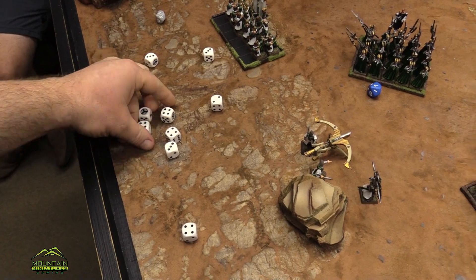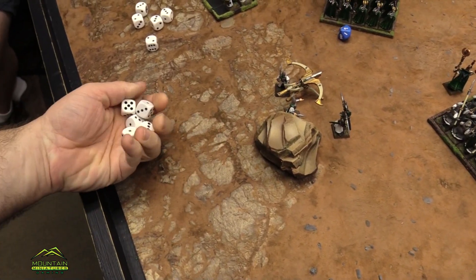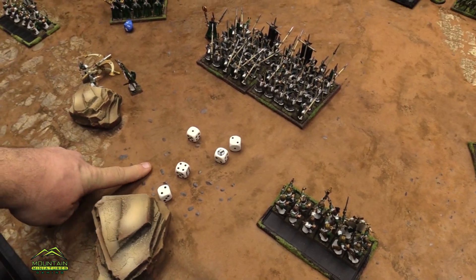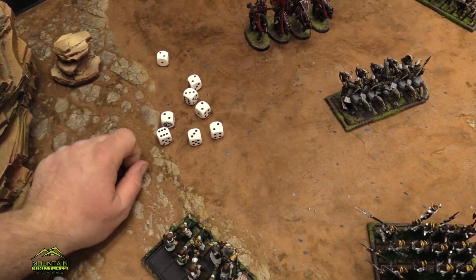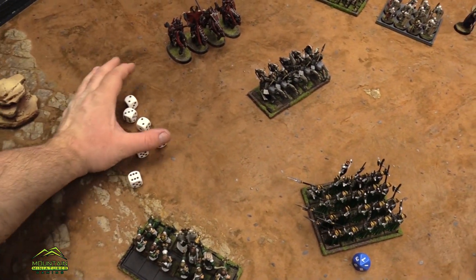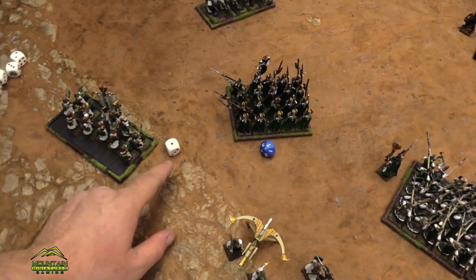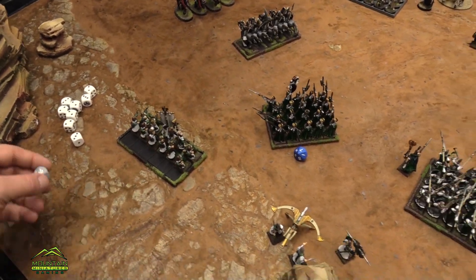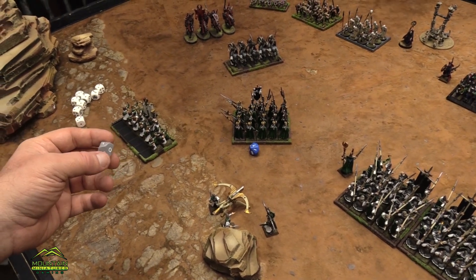Is this every four that auto wounds? No, I've got to wound you. I got five hits. They're down to defense four because they have those two-handed weapons. They're only taking two wounds. My archers — what do they hit on? They hit on fours. They're elves but they're supposed to hit on threes. Oh, dang it. Actually that wound was from the chariots — they're dead.